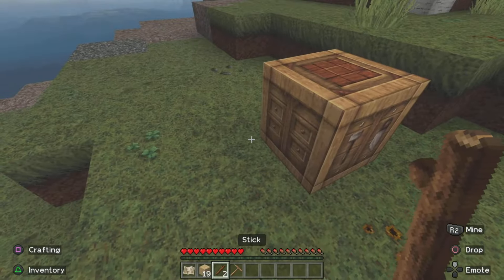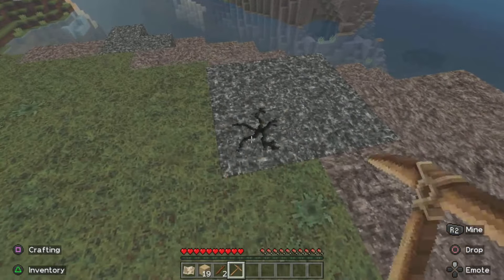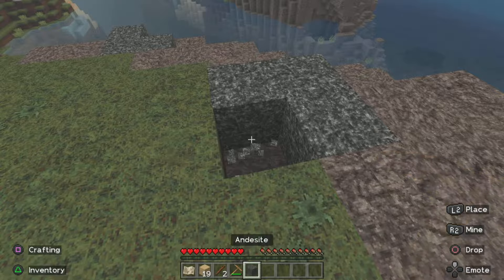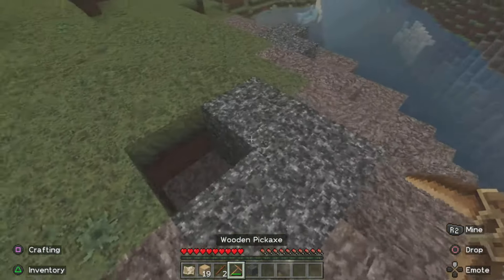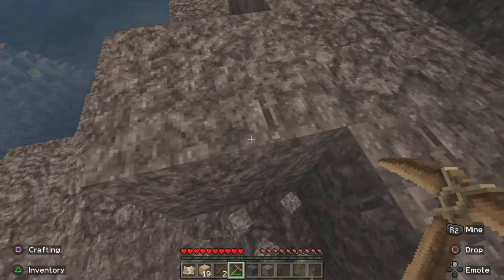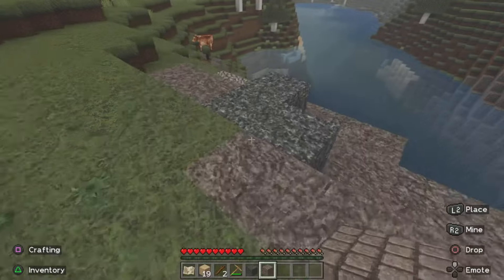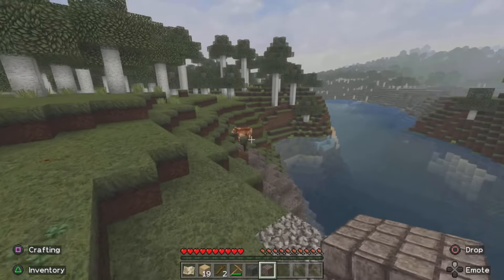Look at that stick - this is actually proper realistic. Well, as realistic as it's going to get. What is this? And the site - what is this stone? Surely cobblestone now, but this is what stone looks like. Okay, what the hell is that?